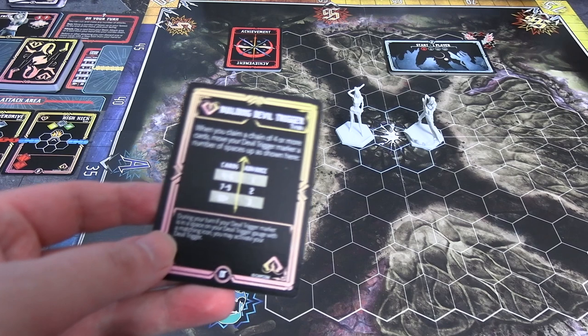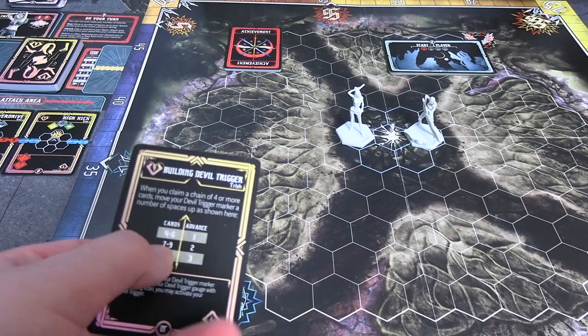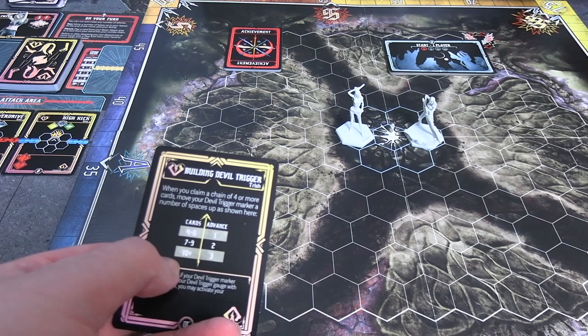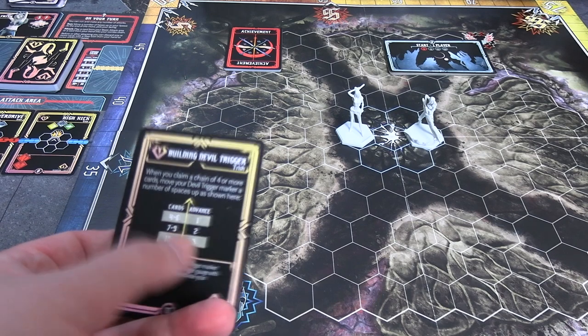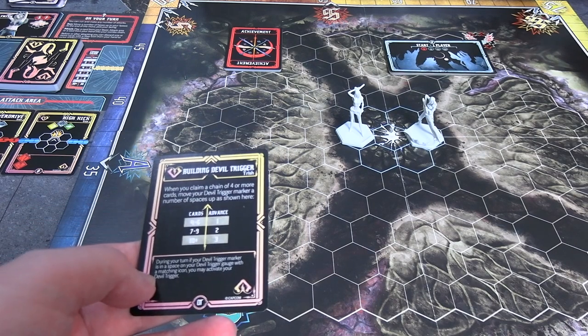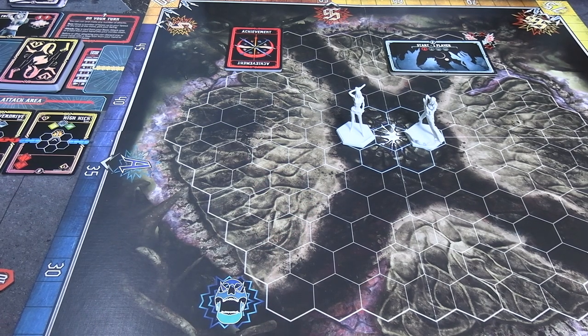Here's the criteria for her Devil Trigger. I think Dante started at 3. As long as she does at least a 4 combo you get 1 space on the Devil Trigger gauge. 10 plus will be 3, 7 to 9 is 2. If you take damage it goes down a tier and if you die it resets. Then you flip it over and do the commands when you activate it. She's got 5 movement and 7 HP.